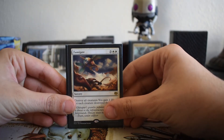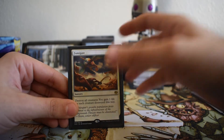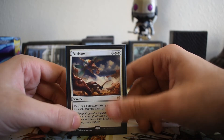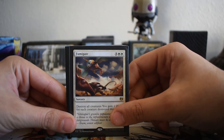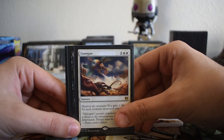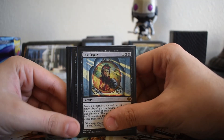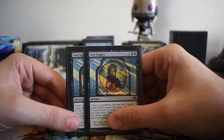Fumigate is in the sideboard as another board wipe. If we go up against a deck that floods the field — like a super friends token deck — we just need that extra life gain or another sweeper against a mid-range deck. I felt like I needed a third board wipe, so I threw one Fumigate in the sideboard to complete the Fumigate trifecta. I can bring three into the main board if I need to.